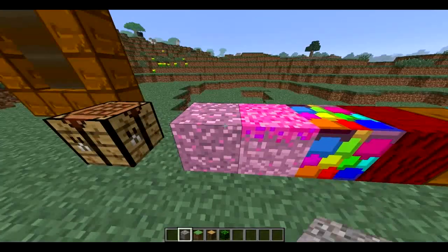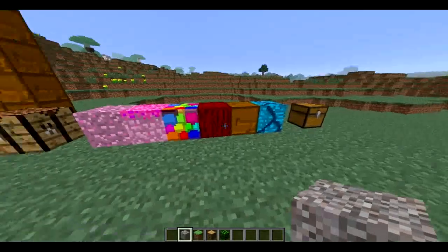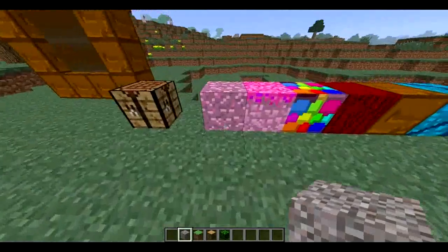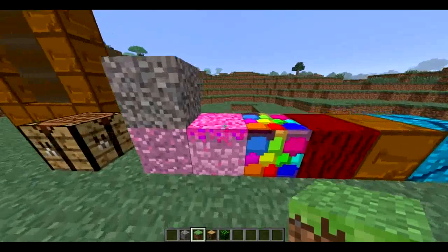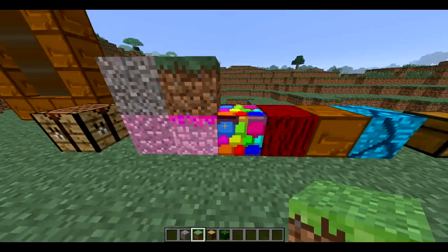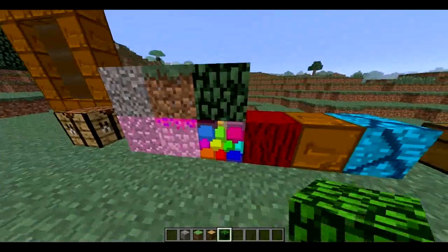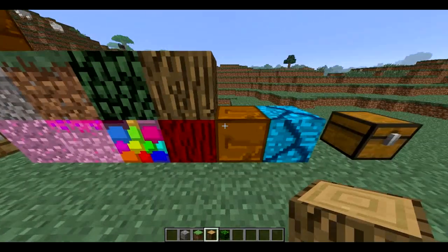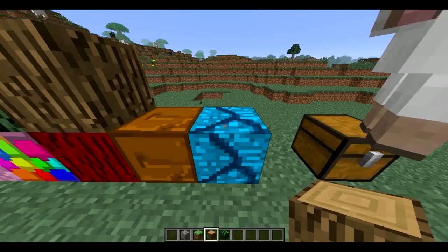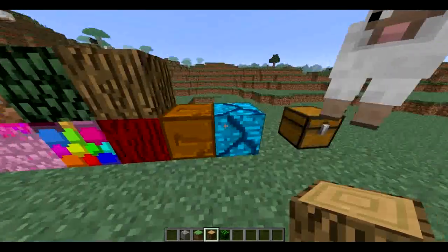As you can see, these blocks correspond to the blocks that there are in the normal world of Minecraft. For example, this one here is the gravel, but in another color. This one here is the dirt, also another color. These are the trees, the wood, and this here is the chocolate. This also is a kind of stone, a building material, a piece of steel.